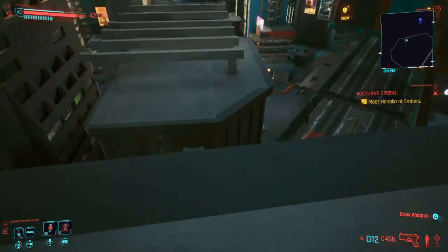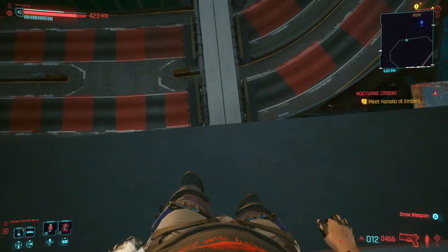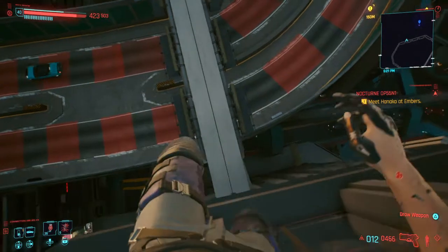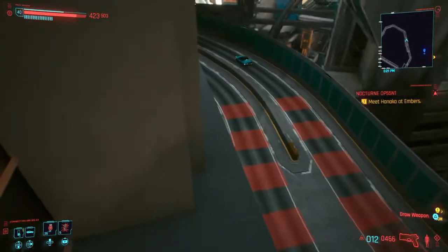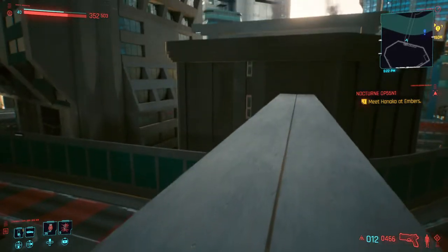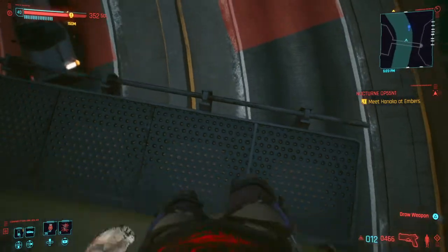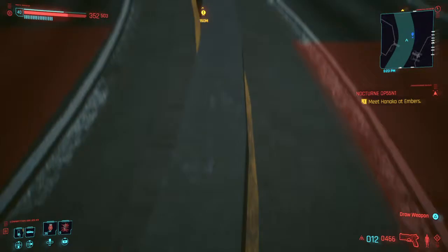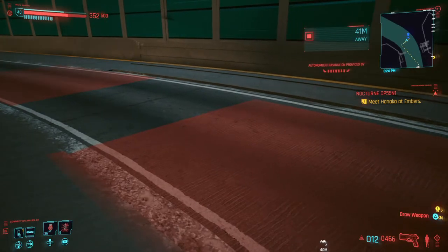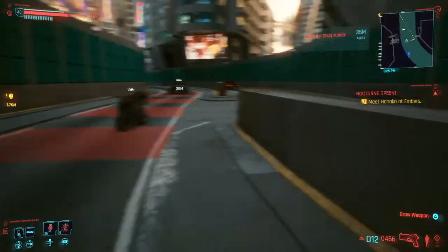This building we're standing on has balconies all the way down. Drop down close to the building and use your second jump to hop back onto the balcony — this keeps you from taking any damage. Just do that all the way down. From there, jump to this ledge and then down onto this median, and then simply summon your vehicle. That's all there is to it.